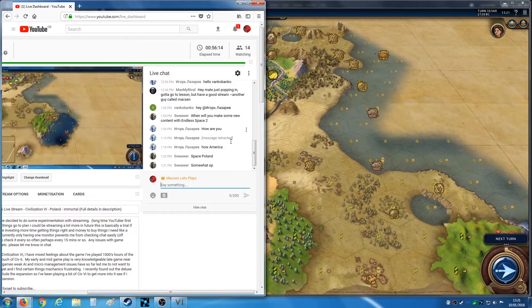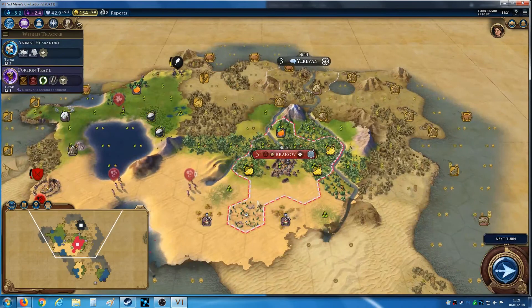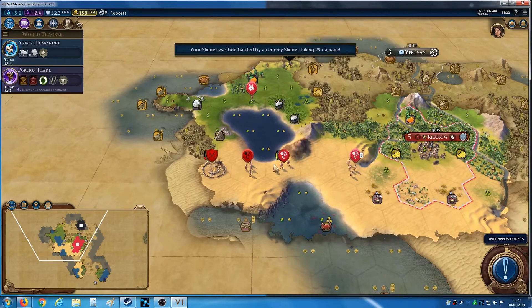There are more civs on here somewhere. Pulling into space — it could definitely happen. I'd much prefer to get a religious or conquest victory, but it's particularly hard on Immortal. Let's end the turn.